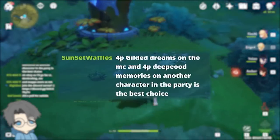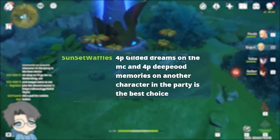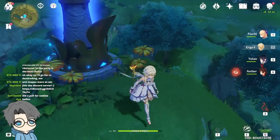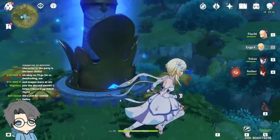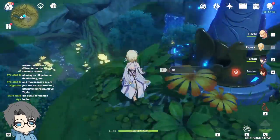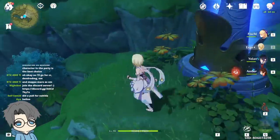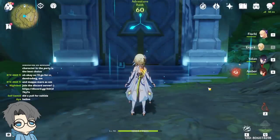4 Gilded Dreams on the MC and 4-piece Deep Wood Memories on another — yeah, that's what I was thinking. The 4-piece Deep Wood Memories seems like a set for a support, so it feels like the Dendro Shred for Dendro since you can't swirl it with the VV set. Fortunately the domain has both artifacts.